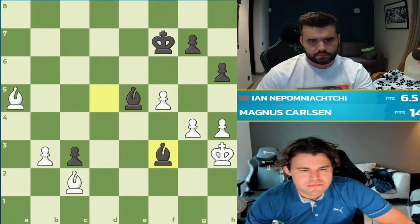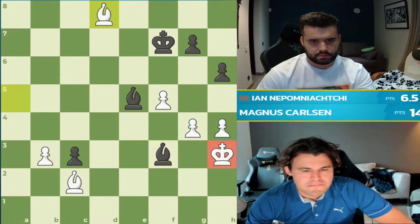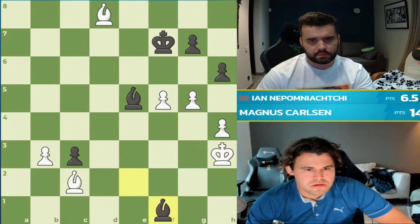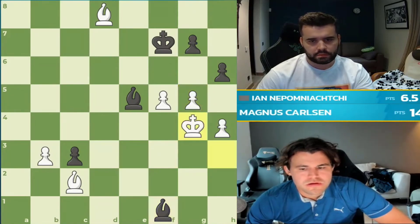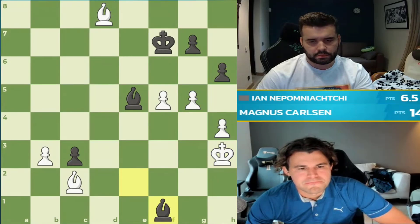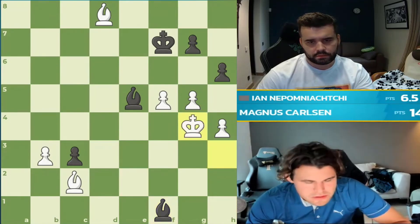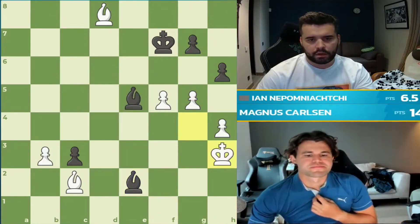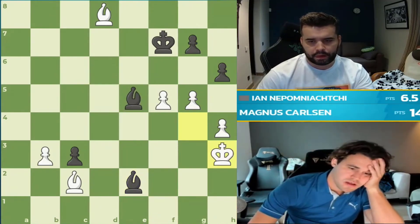So he runs with his king. The king is trapped for white. Imagine if that black king gets all the way into the position. He's threatening mate now, and you have to go g5, but then black has a perpetual — check and check. What a funny perpetual. This is a draw. Is he going to milk the clock a little bit? Just for a second, and there we have the draw.